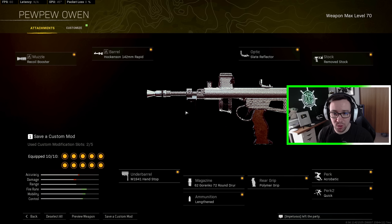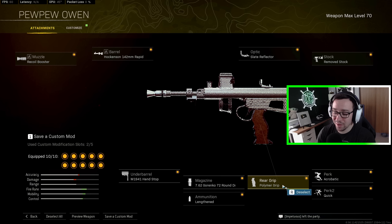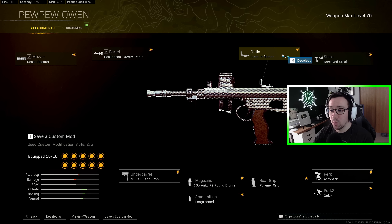The loadout for the Owen is actually pretty similar to the MP40. We go with the Hawkinson Rapid Barrel and the 7.62 72-round drum. Everything else is similar: Recoil Booster for faster fire rate, Handstop for recoil control, and Lengthened because Hollow Point doesn't make much of a difference and I don't recommend Incendiary. I go Polymer Grip and not Fabric on the Owen because the Rapid Barrel has a lot more recoil compared to the MP40 — you could go Fabric Grip for slightly faster ADS if you only plan on using this in very tight quarters, but I like the Polymer. I go Acrobatic for best movement speed, paired with Quick for great mobility, and Remove Stock to boost mobility.